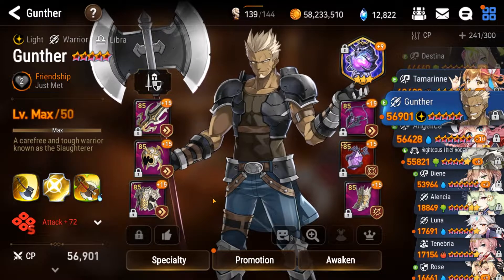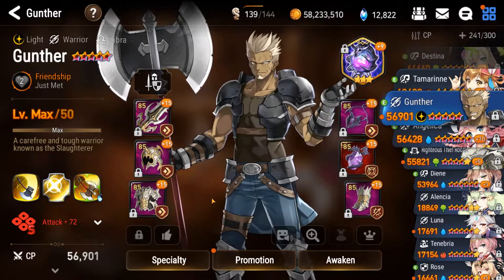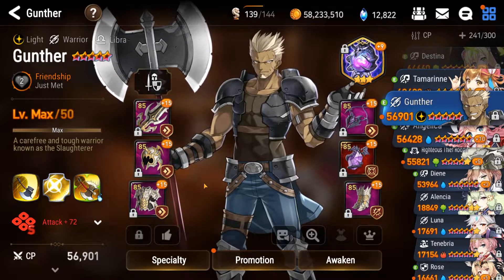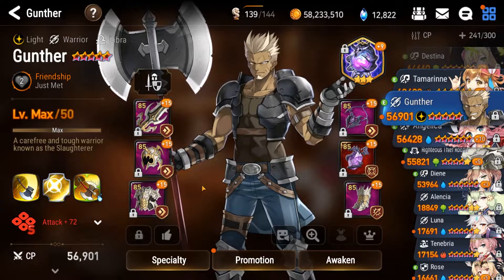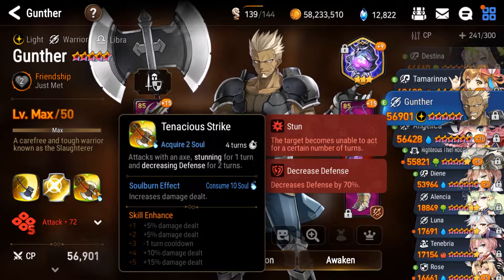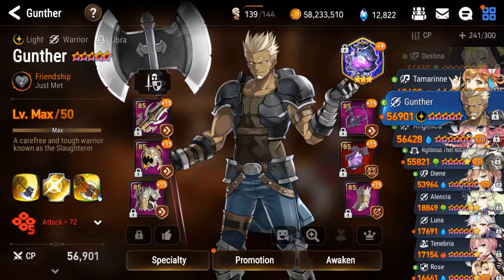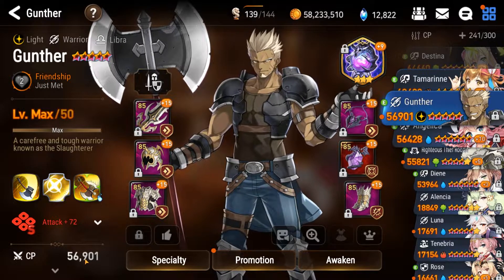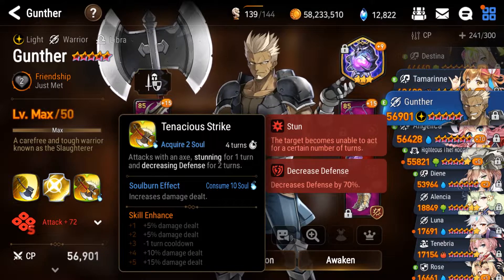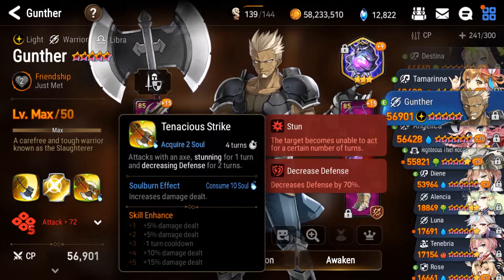Moving on after Yufine, we have Gunther. Now this may be a bit of a surprise since, at least in my opinion, Gunther kind of sucks just in general. But within this circumstance, he is honestly the most integral part of the team because he is responsible for getting the decreased defense. Without the decreased defense, nothing is possible, and so everything lies on Gunther's shoulders. No skill enhancements — it's just not necessary. His S3 has a 100% chance of decreased defense, assuming you overcome effect resistance. There's no percent chance here; it's just guaranteed.